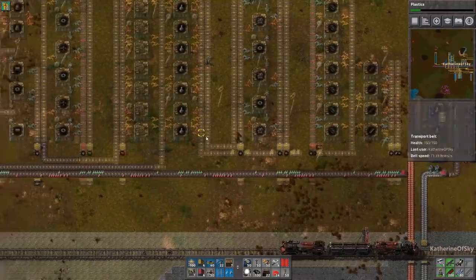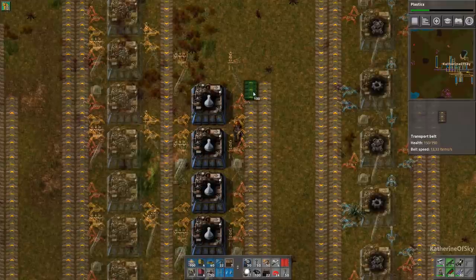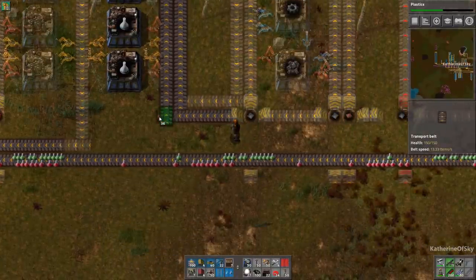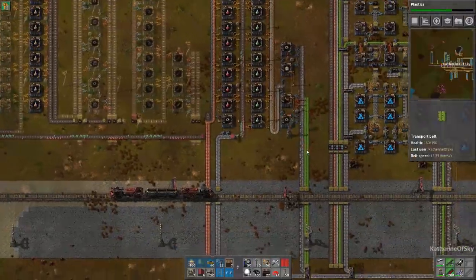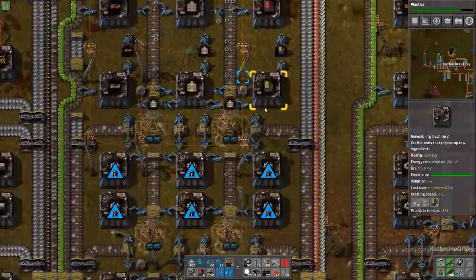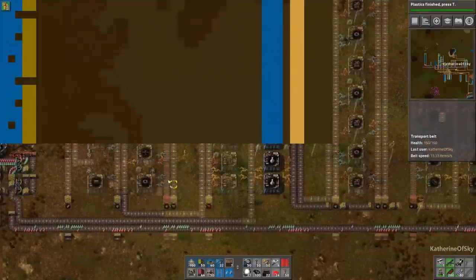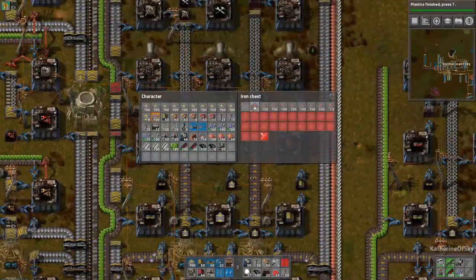We're going to make gray science next, and we'll start off with the gray science buildings. We're doing two per second per cycle. I picked up a bunch of stuff at the mall, but not enough — we're a bit short on iron, which is very disappointing. We're going to fix that in a little while. I don't think we need any fast belts over here... oh actually we do need them for blue science and for here too. So let me take a couple of stacks of red belts.